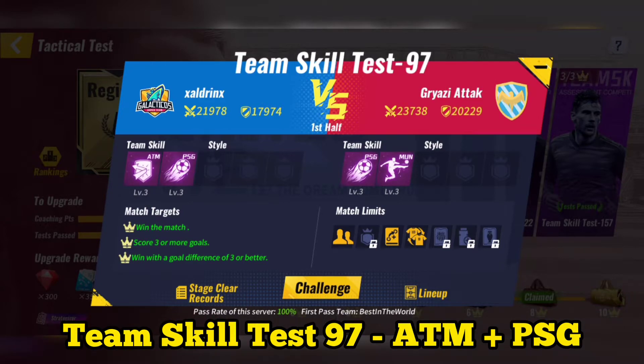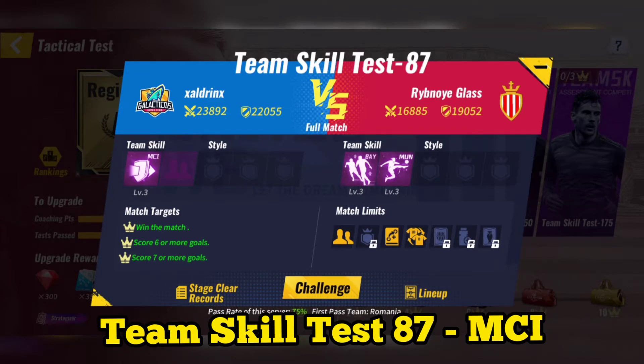Team Skill Test 97: Use Atletico Madrid plus PSG. After using System Skill, you can then skip the match.